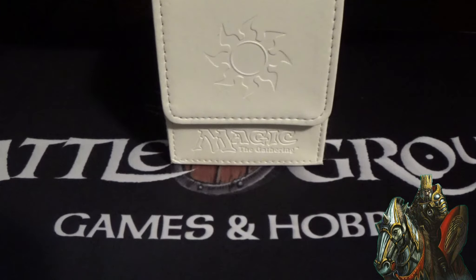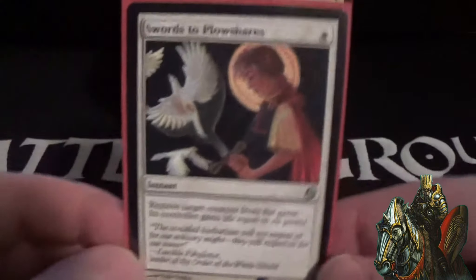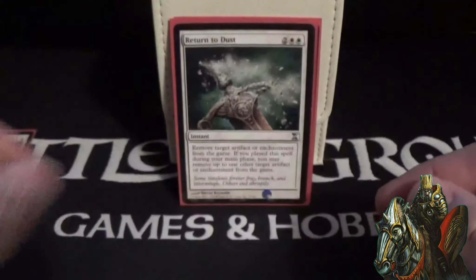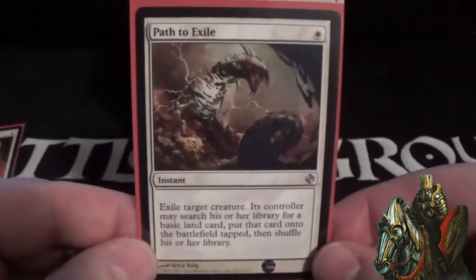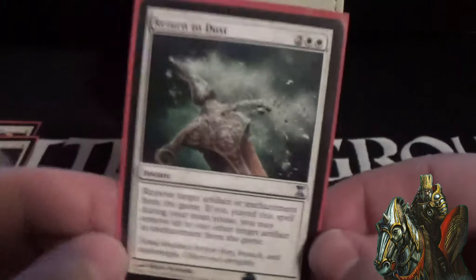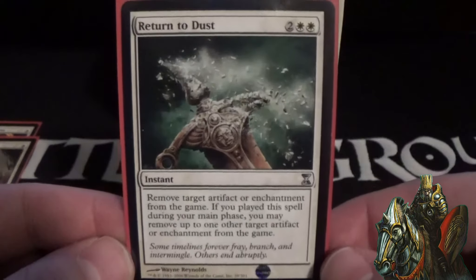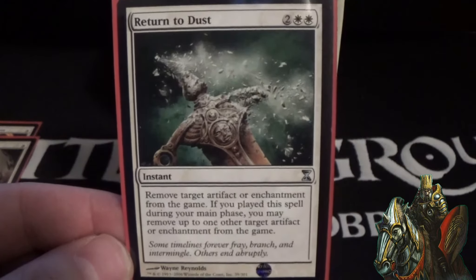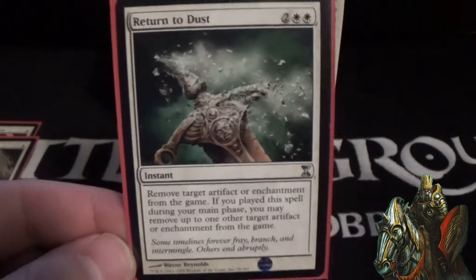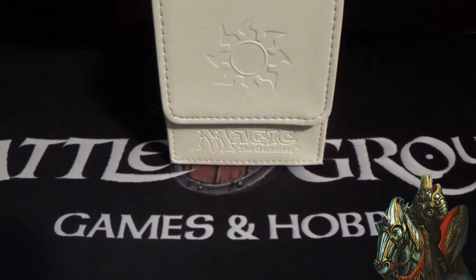Next we'll look at our instants — a pretty small package of spells. We have Swords to Plowshares for creature removal, Path to Exile, another spot removal spell on creatures, and Return to Dust, which is really nice — it'll exile an artifact or enchantment, and if you cast it during your main phase it'll exile two artifacts or enchantments. Pretty nice card to have for those pesky artifacts and enchantments.